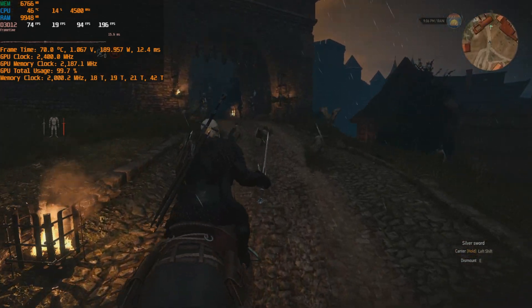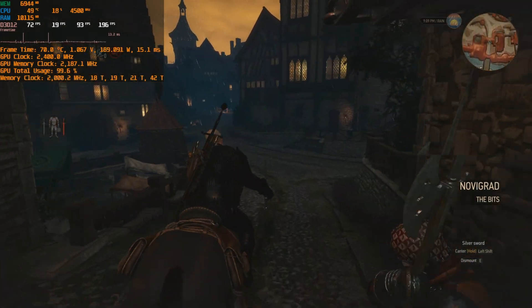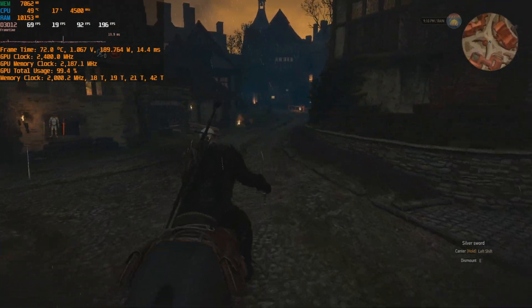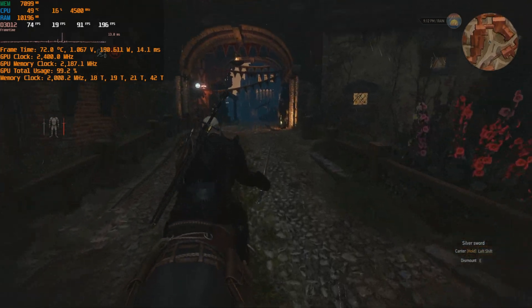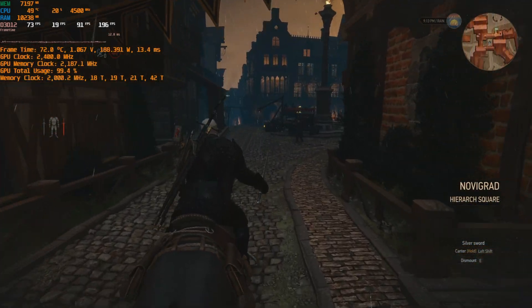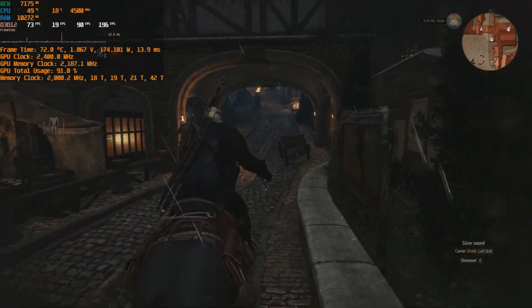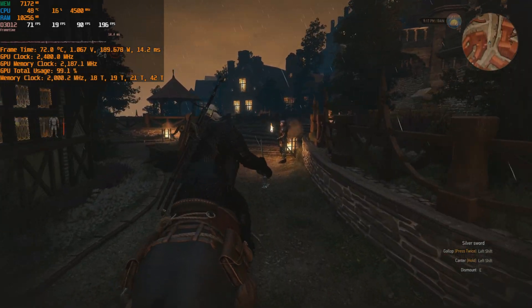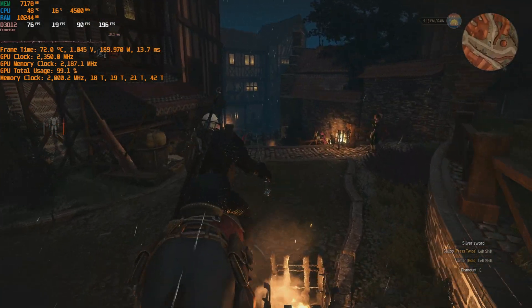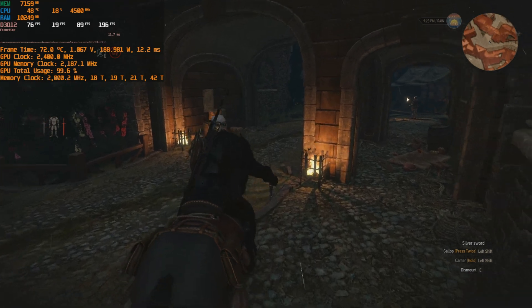Let me take a stroll around the city. The Elgato is acting up again — sorry for the cuts. As you can see, in the city we're getting around 70 FPS. Sometimes it drops to 50 for a second, but that's probably a game issue. On Nvidia with a 3090, Witcher 3 next-gen update also gave me constant crashes, so it may be a game-side issue.